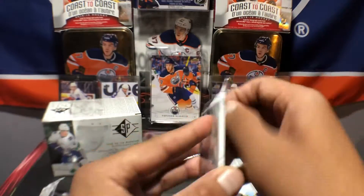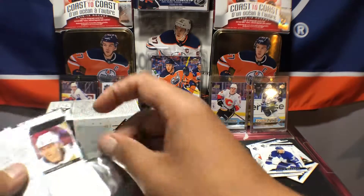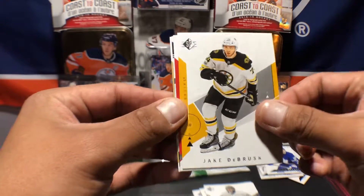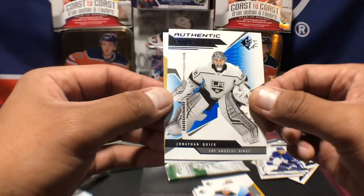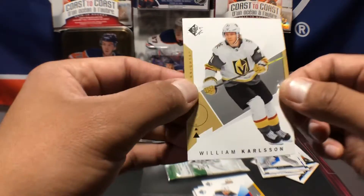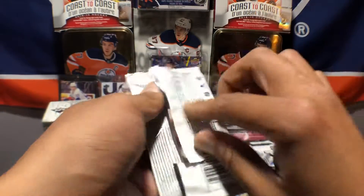Awesome — last two packs everybody. Carter Hart again. Jonathan Quick — not quick enough. Jake Debrusk, Taylor Hall, and another Jonathan Quick authentic profile — sweet, sweet. And William Karlsson.